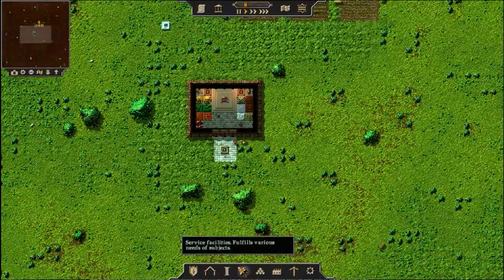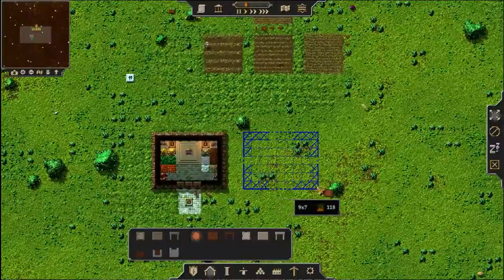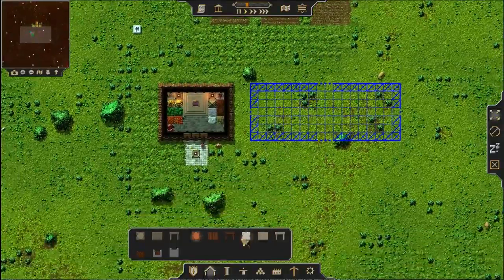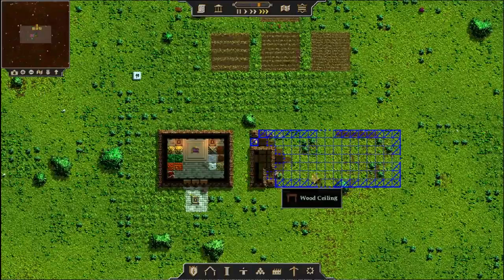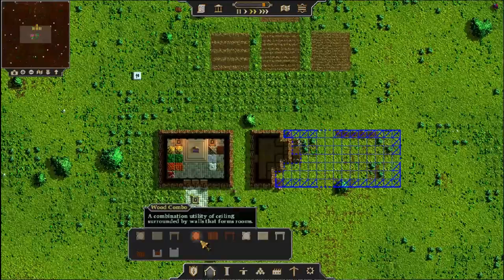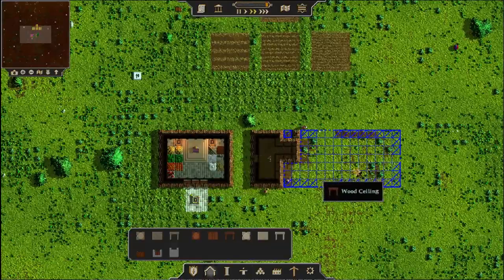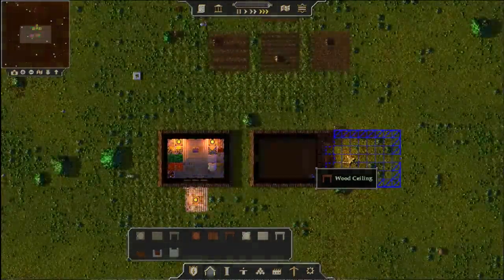We're going to need to build some buildings — everything important needs to be indoors in this game. So we're going to start with a storehouse and make a big one right over here. Can we talk about how awesome the music is in this game? You can build a wood combo, which builds the ceiling, floor, and walls all at the same time. Or you can just do the wall, or just the ceiling if you want some kind of awning. This combatizes both and puts them together so you don't have to mess with it. They're building the whole package right now.